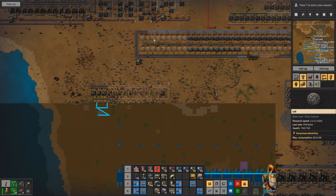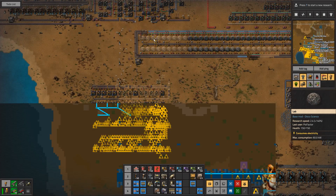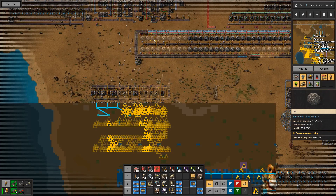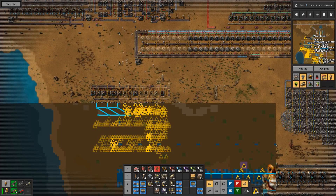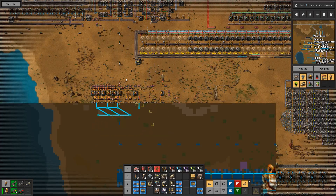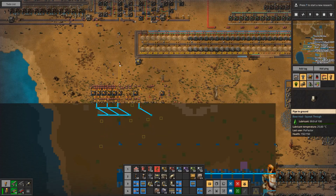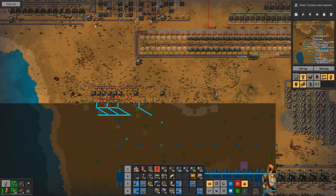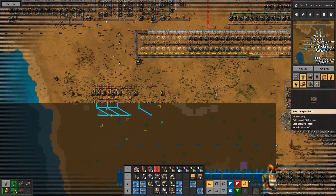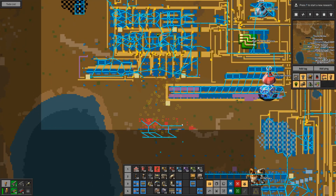Hello my friends and welcome back to Factorio. In the last video we said we're trying to build the yellow science because we need some of that research to help the robots out. Now I'm actually just going to cancel that because I can see it's interfered with my lubricant pipe work. So these are the robots we started last time and you can see they've proliferated - the little squares moving around - we've got quite a lot of them now.